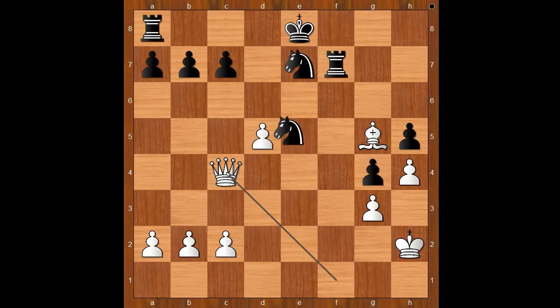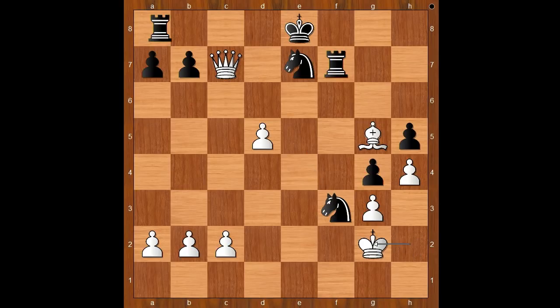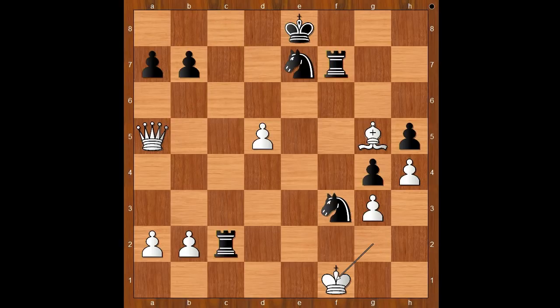Queen to c4, knight to e5, queen takes pawn on c7. Knight to f3 check, king to g2, rook to c8 attacking the queen. Queen to a5, rook takes on c2 check, king to f1, knight takes bishop check — discovered check. King to e1. And the white queen now has to fight against four black pieces, and she is not Bruce Lee.